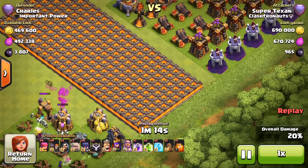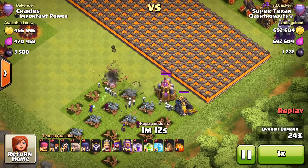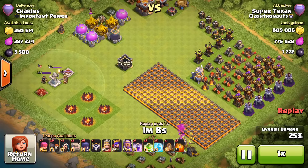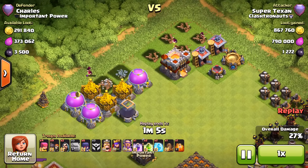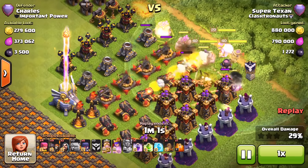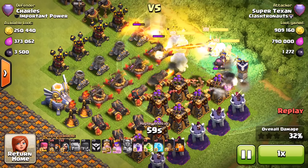For those of you who are Town Hall 6 and Town Hall 7, you could probably upgrade your entire base with all the resources in this single raid. And for some reason, this guy left his base design so that it was perfect for the attack — he put most of his stuff on the outside.